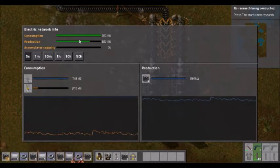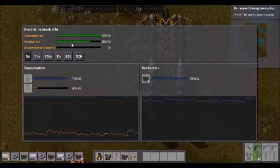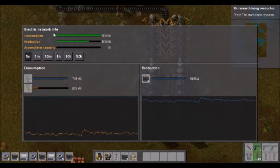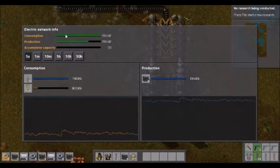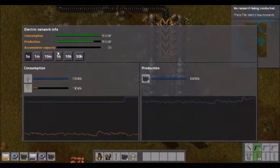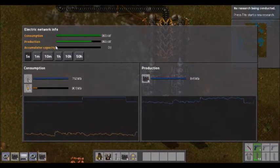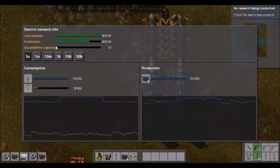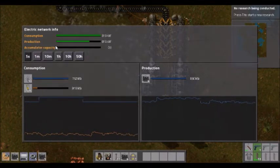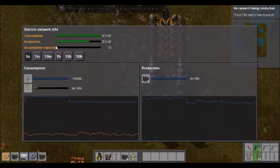I like to try and have the production capabilities way up because the green is how much of it you need. So if this falls and goes down, it means you need a lot more. You can get accumulators eventually, and accumulators are essentially batteries. They store energy so that if there's ever a brownout or you have a problem with your power — say fuel runs out, or if you're running entirely on solar power, which is a thing — then you don't need to worry about it.